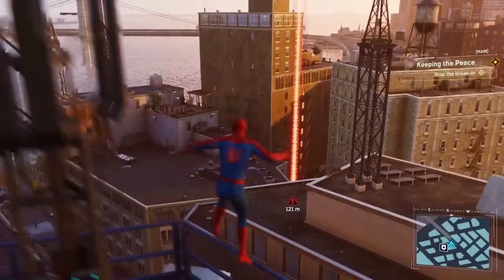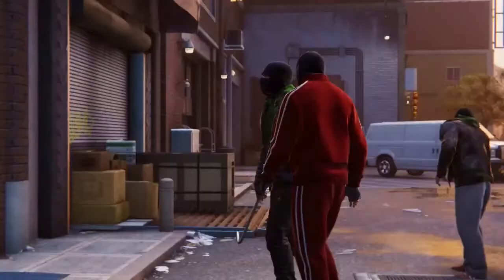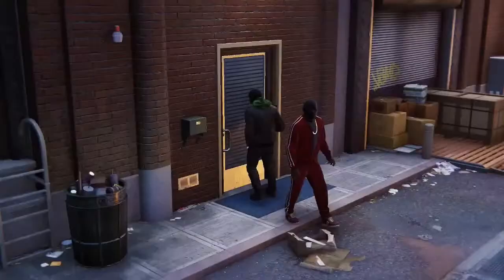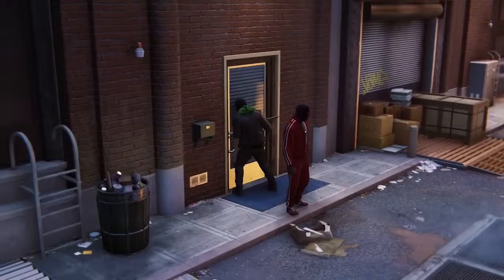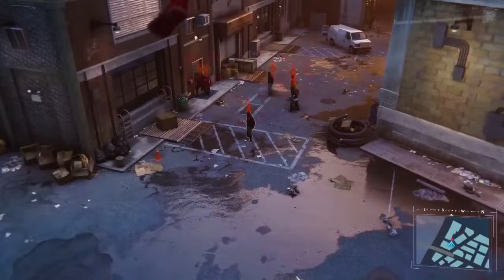I was wondering when the free roam aspect would open up - now we have a little mini-map where it shows everything. These guys don't stand a chance - pretty sure these guys didn't forget their keys. Enemies with melee weapons block most attacks but are vulnerable to air launch attacks, web, and throwables - basically grab stuff and just hurl it at them. Launch attacks, there's one.